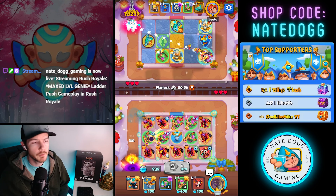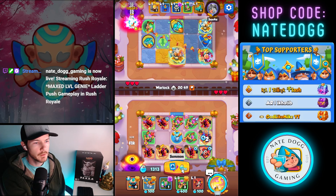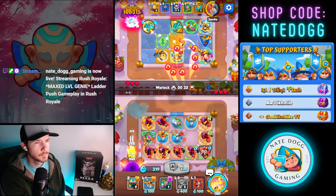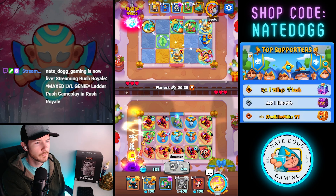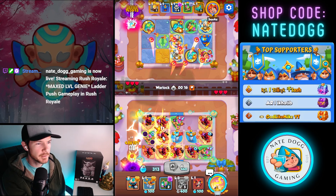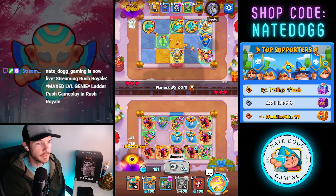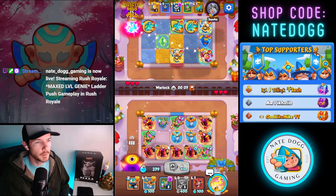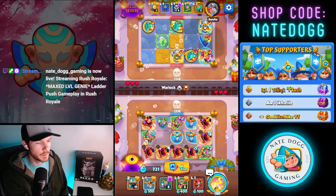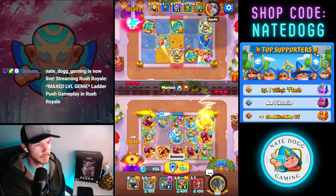On YouTube we do have random monthly giveaways. In addition, for anyone purchasing in the Rush Royale marketplace, anyone using 'NateDogg' as the secret code will be entered to win up to 20 dollars in platinum, but at least 10 dollars. There is a chance to win 20 but most likely 10. The details are listed in the YouTube video descriptions, and if you have questions you can comment or message me on Discord.